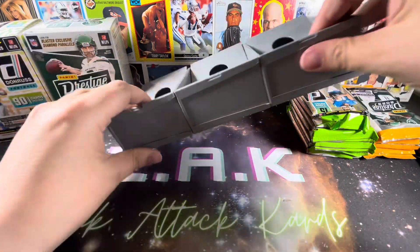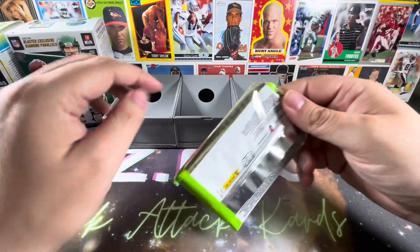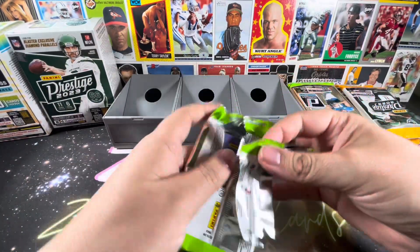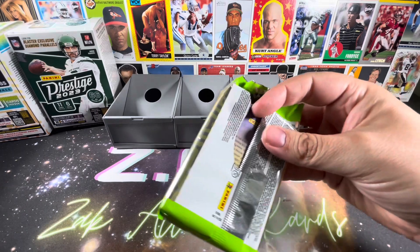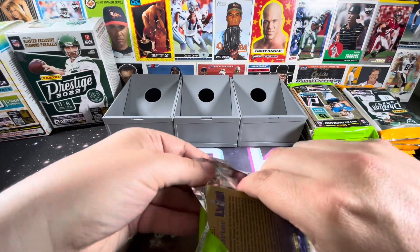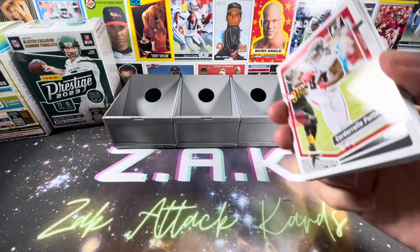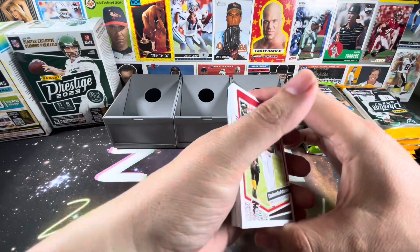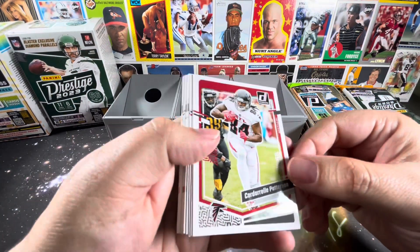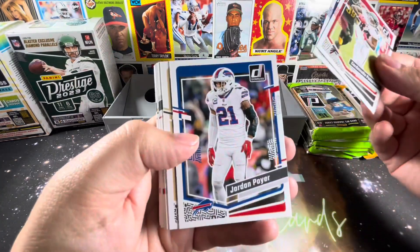We'll get our little sorter here to keep track of hits, rookies, base, etc. Let's see if we can get a little luck and get something pretty sweet from Donruss. Optics is due out in the next handful of weeks — I saw it listed. I think it was Dix that had it on their website already for pre-order. But obviously just a shiny version of Donruss.